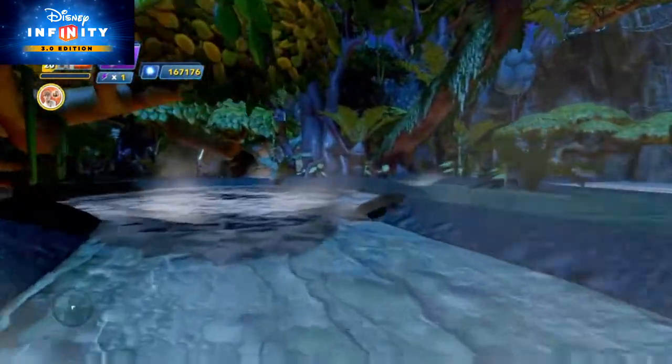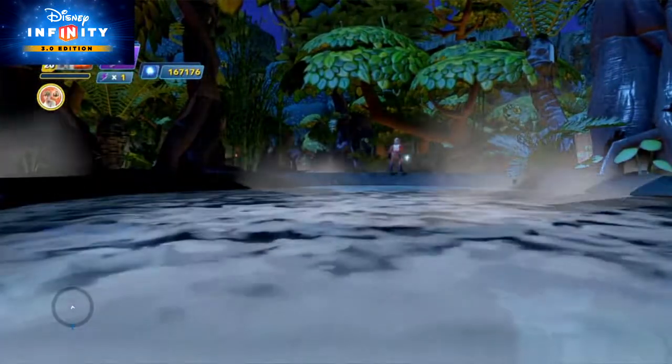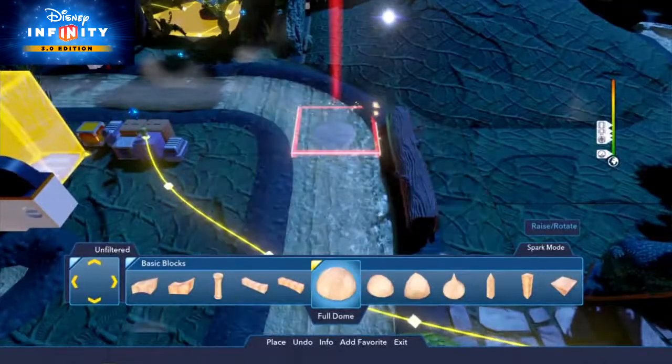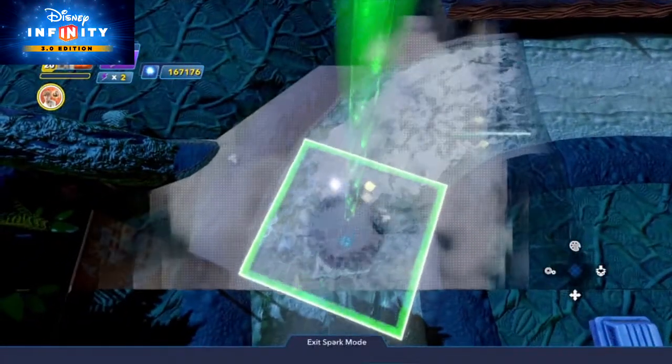Wouldn't want to step in that nasty water — you never know what could be lurking. Oh, that's nothing to worry about. It's just a giant dragon snake. It only eats things that are droid-sized or bigger. This monster is made with a full dome basic block with the Felucia surface theme connected to a path crater just below the water's surface.